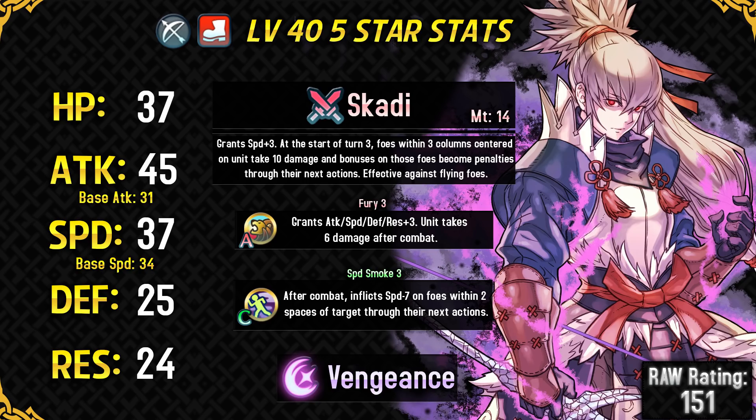His defense is 25, which is average, and same goes for his resistance — his bulk is overall pretty mediocre. But he's not someone who will go down in one hit, especially if you run his default skill Fury, because it will be hard to double him and Fury helps him with his bulk. Because his bulk is not lopsided, he will be taking pretty much the same amount of damage from the refined dragon breath as he is a ranged unit, and his weapon is Skadi Bow, the legendary bow he had in Conquest, and this bow grants him plus 3 speed and has a humongous area of effect range.